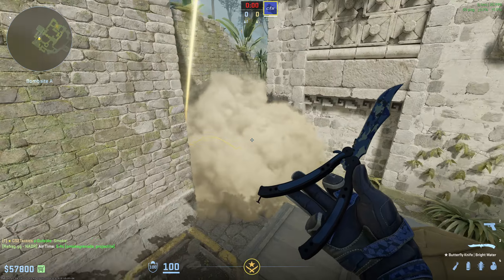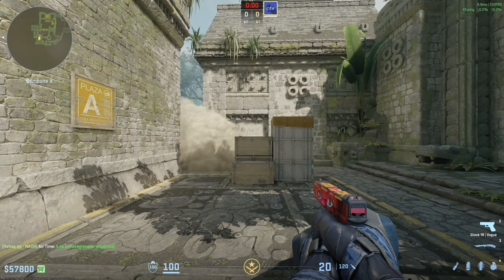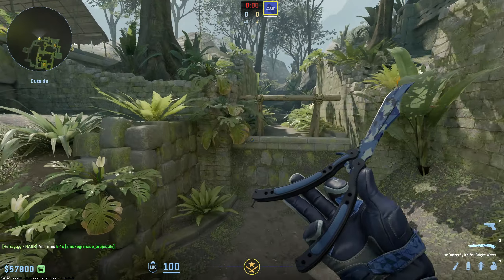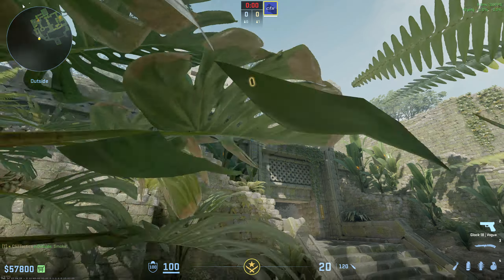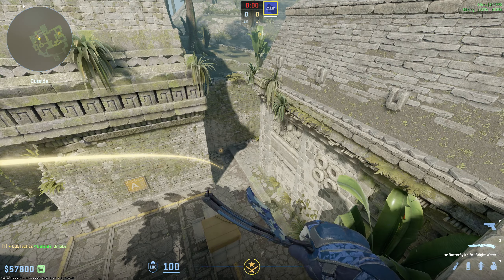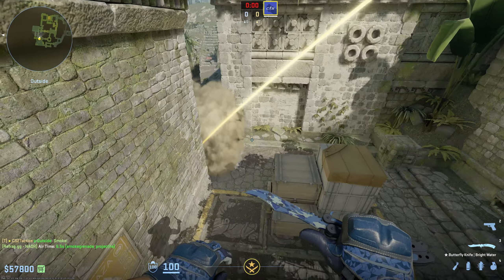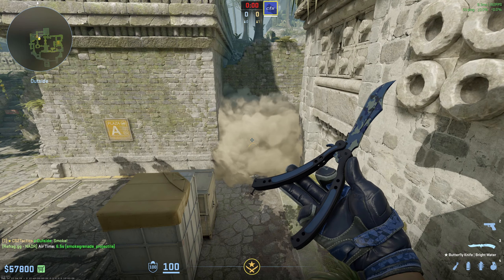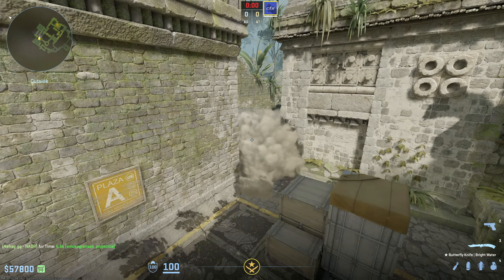In my opinion, a regular jump throw works a little bit better. The W jump throw bleeds out a little too much to where they can almost slip out behind the box, and you'll see that in the clip where it doesn't look like the best smoke. So I recommend doing that exact same lineup but just doing a simple jump throw instead of a W jump throw — that should go a little bit deeper and produce a cleaner smoke that doesn't bleed out quite as much. I could be wrong, but I definitely recommend a simple jump throw over a W jump throw here.